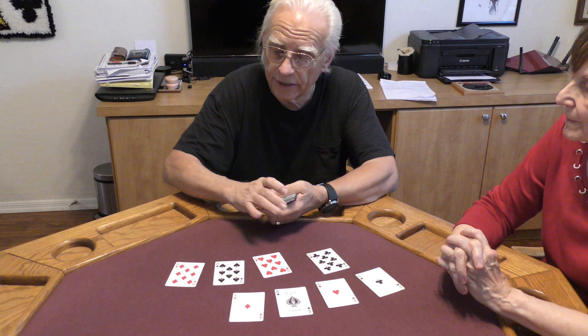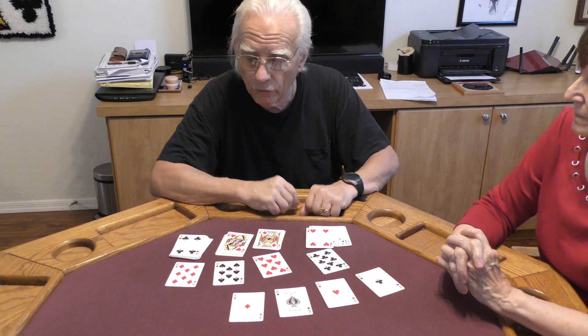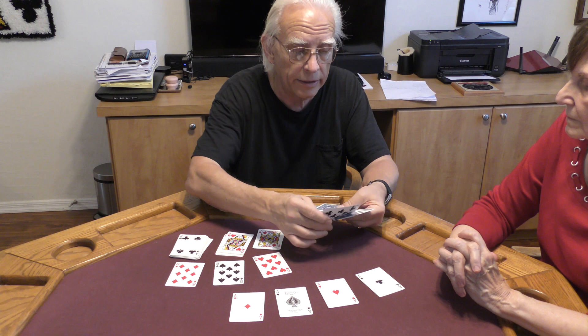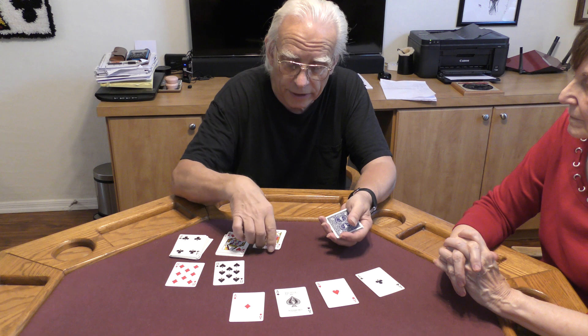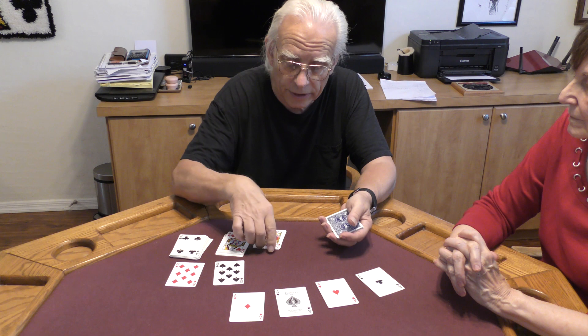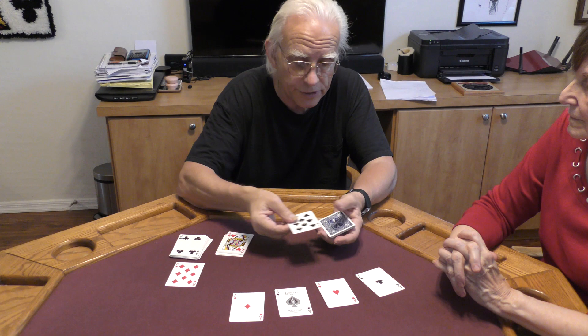What I'm going to do is cut off some quarter-sized packets for each one of your selections. I'm going to bury that eight of clubs down in this quarter of the pack and shuffle these cards up, losing your eight in the pack. Then we're going to take the eight of hearts and do the same procedure — shuffle him into this group.